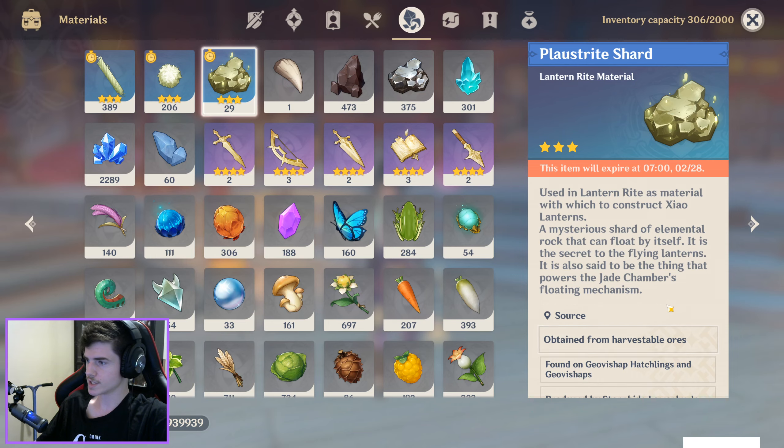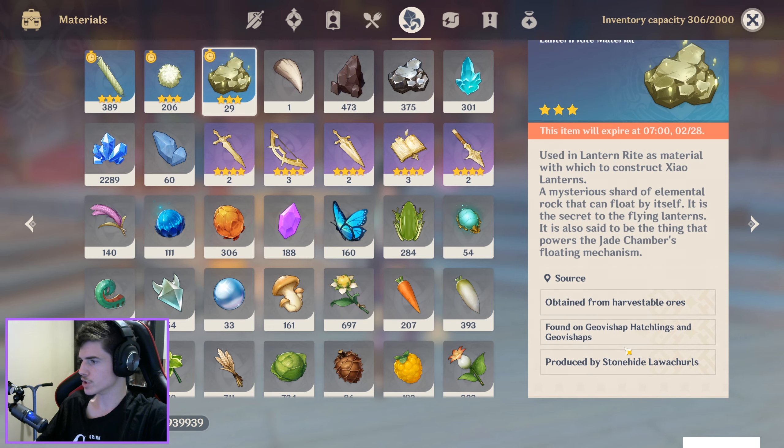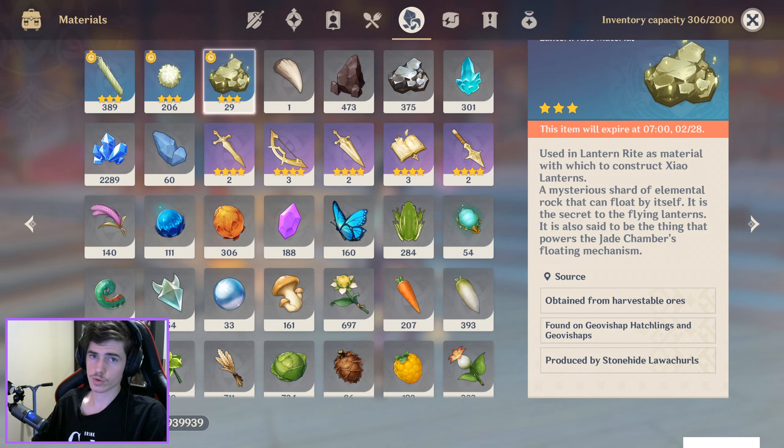For Plastrike Shards, you will need to get them from Harvestable Ores like Iron and Crystals. You can also get them from Geoship Hatchlings, Geoships, and Wallwatch Royals.